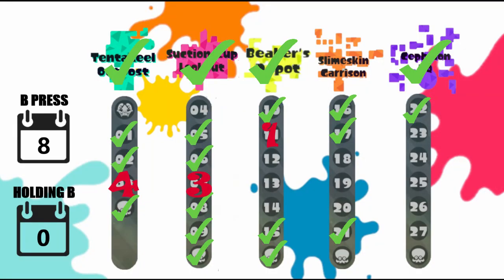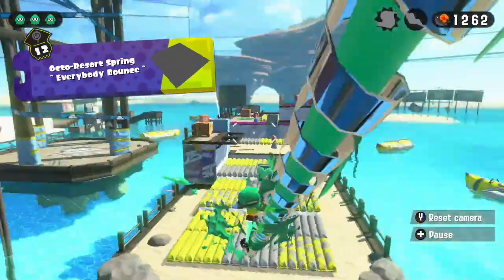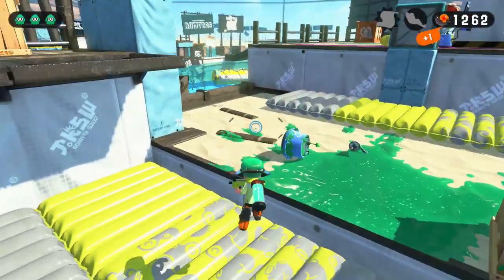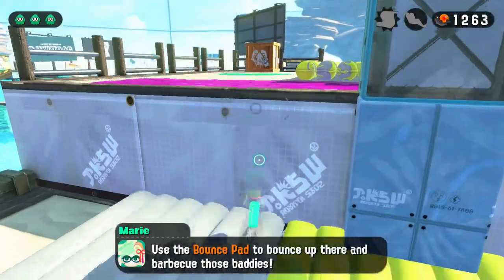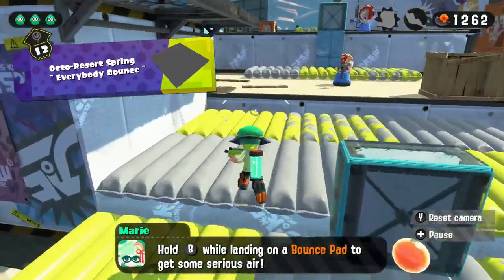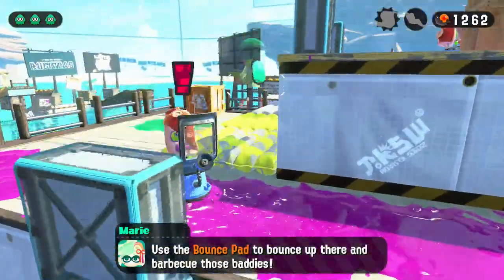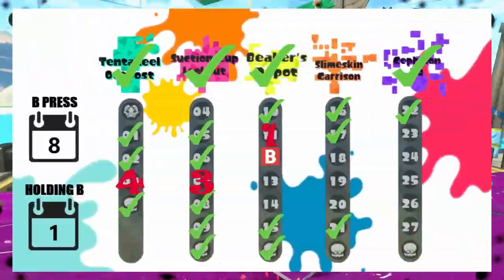You may be wondering why I added another counter named 'holding B' under the one we've been using so far. Well, level 12 is the answer. Level 12 is one of the few levels featuring the bounce pad. Holding the B-button while landing on a bounce pad will make us jump higher than usual, leading us to complete the level, but for obvious reasons we can't keep doing that for every high bounce. So instead, we're gonna hold the B-button for the whole level, increasing the holding B counter just by one.